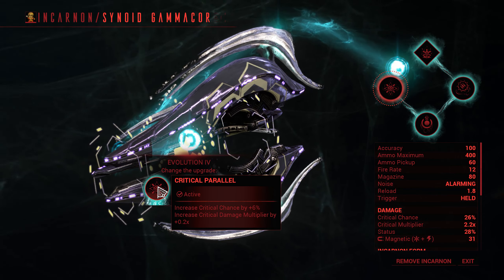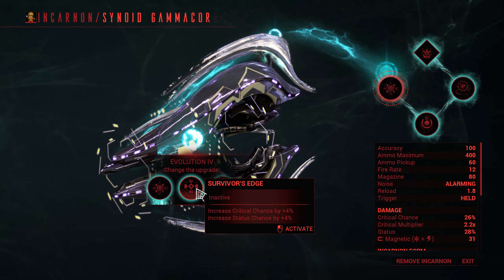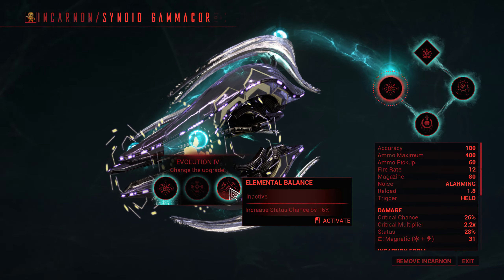Last but definitely not least we have a choice between Critical Parallel for extra crit chance and damage, Survivor's Edge for a little bit of extra crit and status chance, and finally Elemental Balance for 6% extra status.